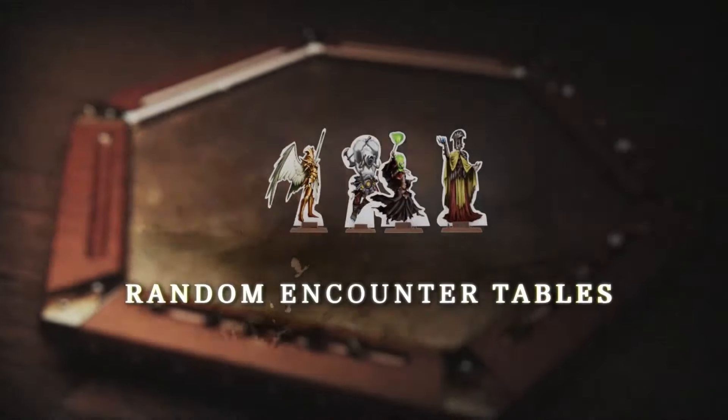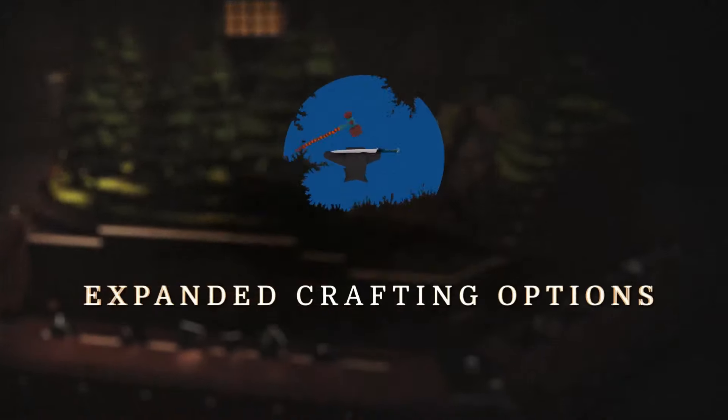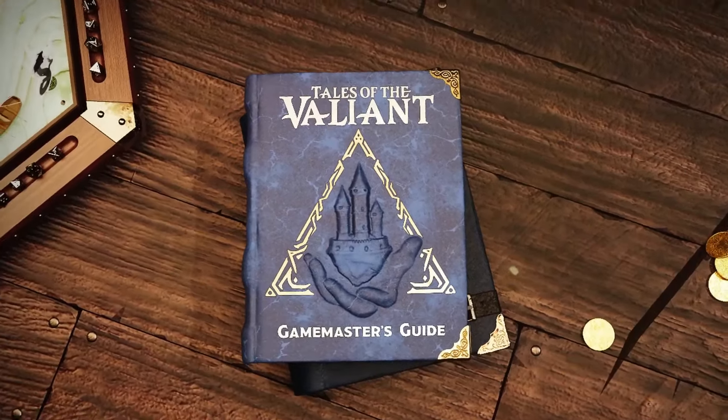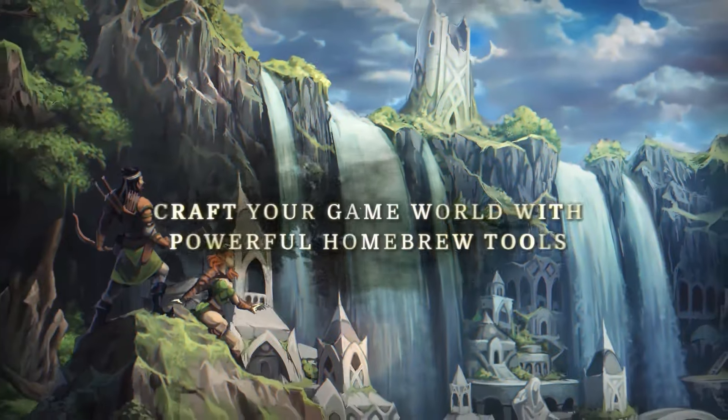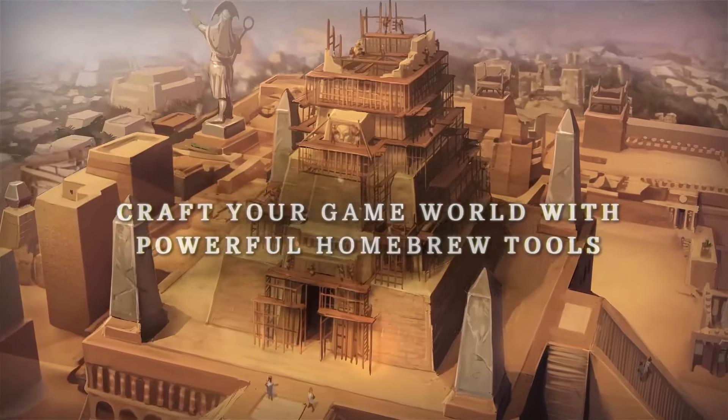Kobold Press has also launched the Game Master's Map Folio, which includes double-sided maps designed for tactical combat. Additionally, they introduced an online encounter builder that allows Game Masters to create custom encounters using creatures from the Tome of Beasts and Monster Vault.